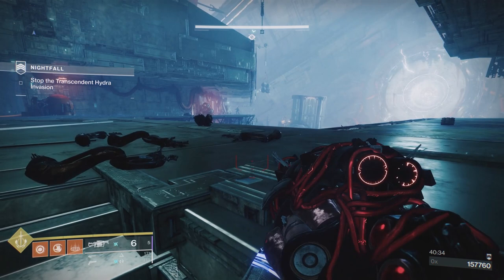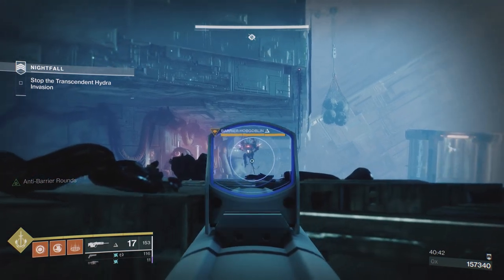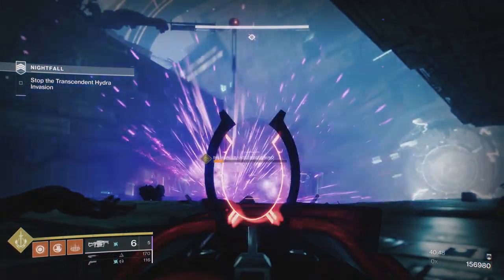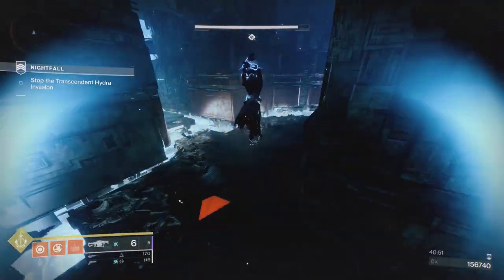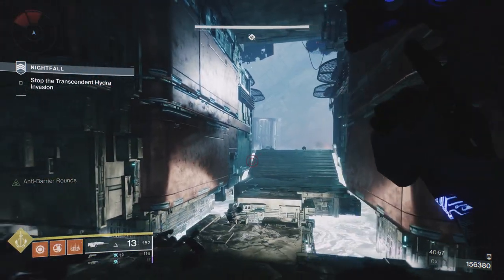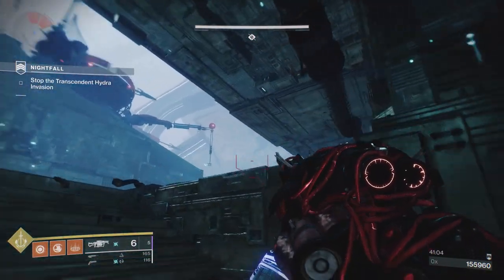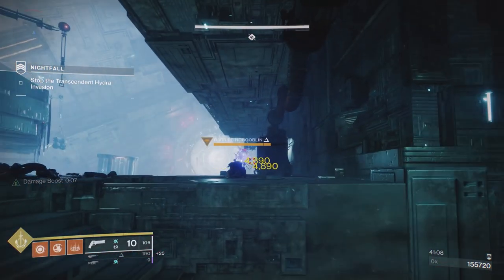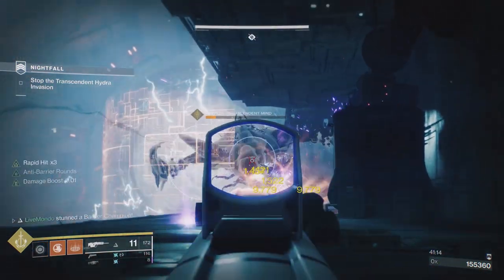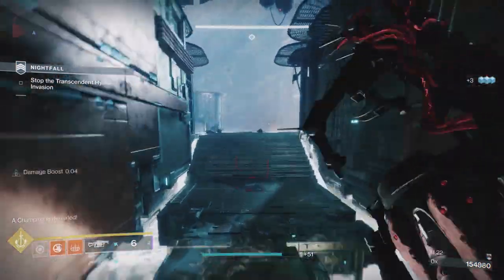They're too far away. Can I get them to come? I need them to come all the way round so that I get enough time to damage a champion. I've got a grenade here, another Anarchy on them — taking a chance here. There's another champion down. This is where all the time went in this run — just separating the champions and the boss.